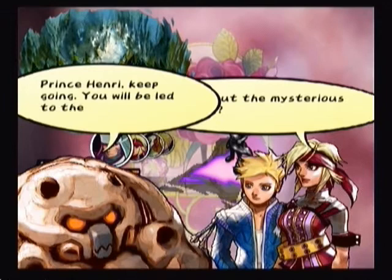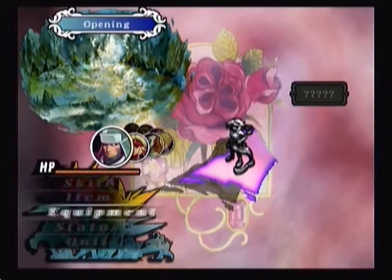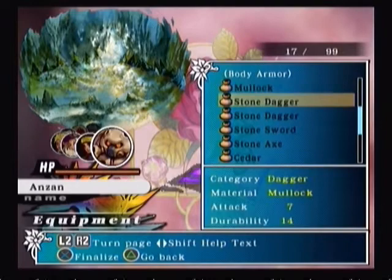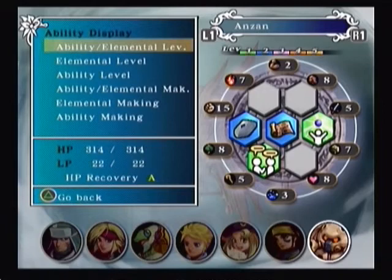Petrons in this game are like huge rock-like species of people, which interestingly enough looks like a big round rock. But that's not the best thing about Anzan, actually. The best thing about him is the fact that he has the highest LP in the game, and he has the best HP recovery available.